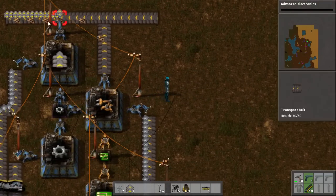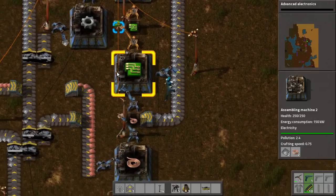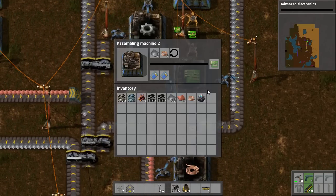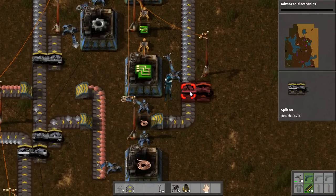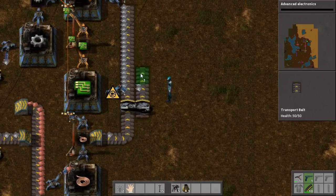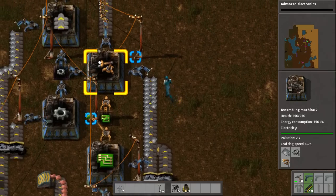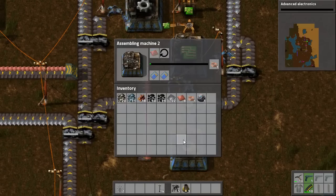We have got our Inserters being created and our Transport Belts being created and everything is running along smoothly. We are also maintaining our supply of the various constituent parts. Now I want to just introduce a Splitter here to make sure that the later items — namely the assembly machine — can still build. Basically this is just going flat out, which is great.